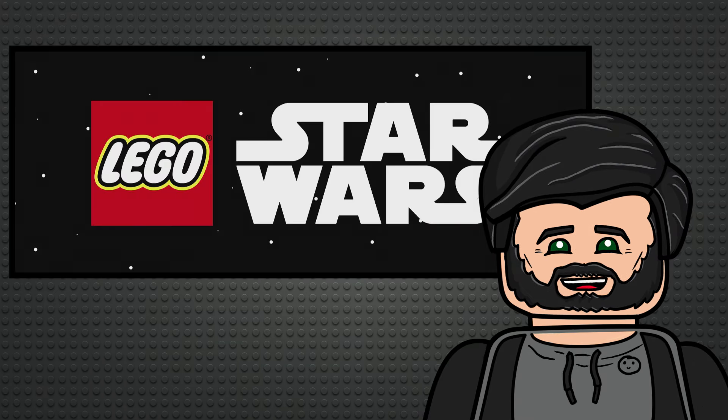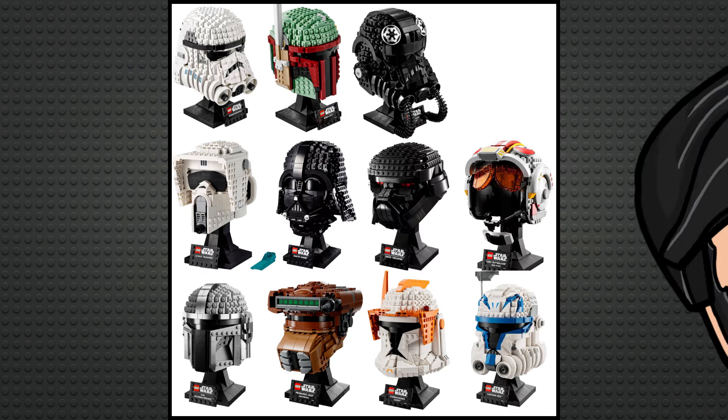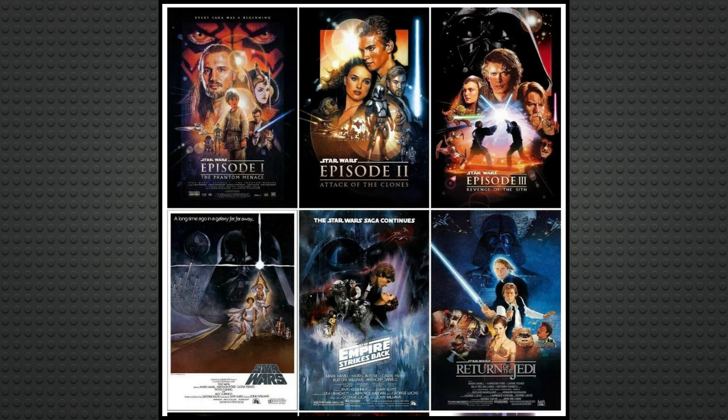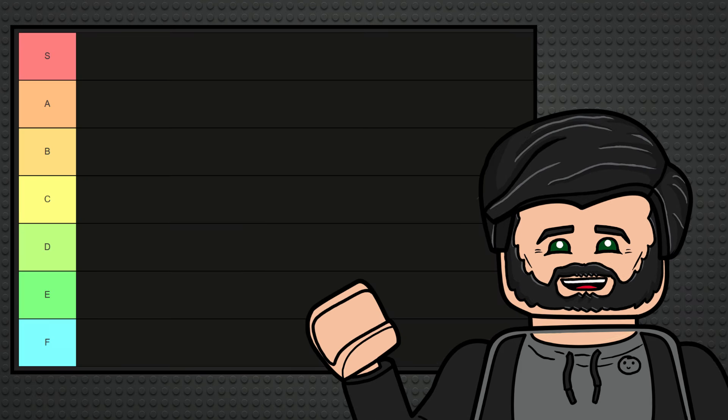According to Brickset, the LEGO Star Wars theme can be divided into 50 sub-themes. These include obvious ones like the dioramas and helmets, but also every set based off a movie, TV show or game. And in this video, we're going to look at all of them in alphabetical order and rank them in this tier list.